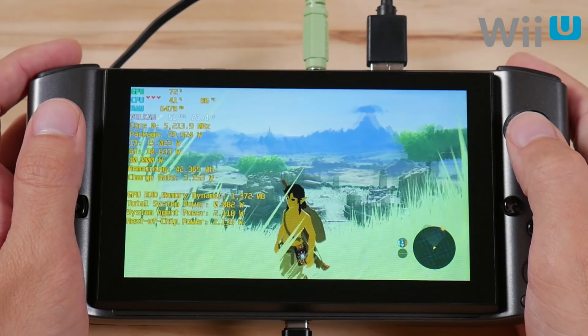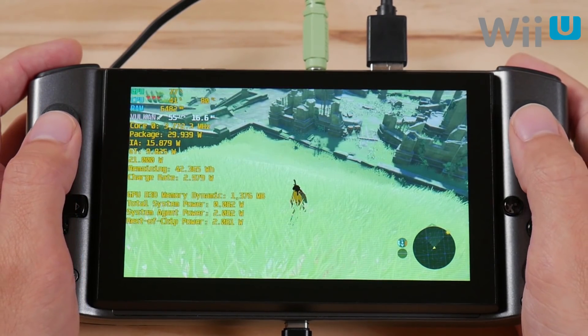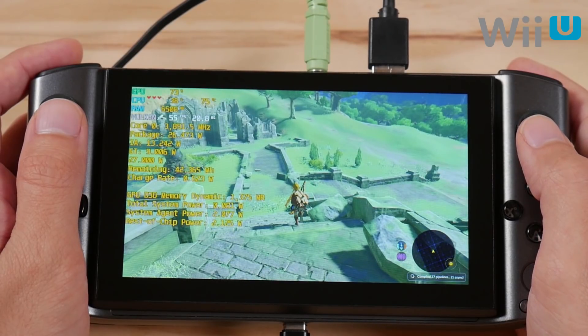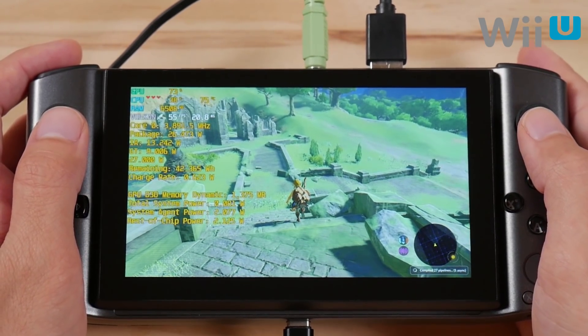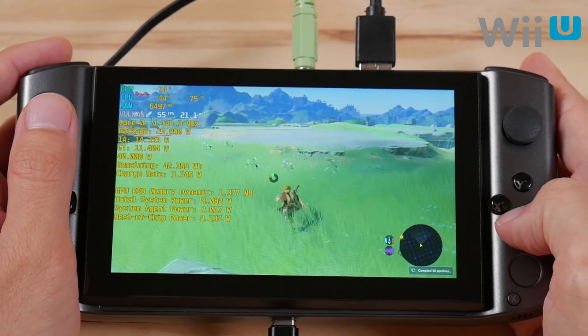I mentioned at the beginning of this video that there is one system that runs worse on Intel, and this is it. Performance is actually very good with Cemu when you've built up a shader cache, as you can see on screen now — we're almost running the game at a full 60fps at 720p resolution. But the problem is that this system suffers from very long periods of lag anytime you go into an area where you haven't built up a shader cache yet, making this an impractical option for Wii U emulation.